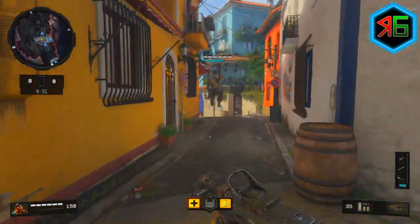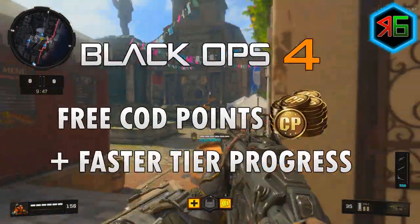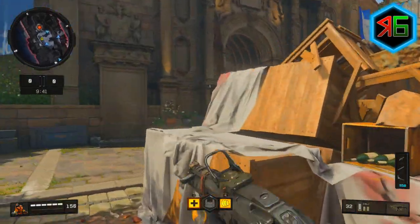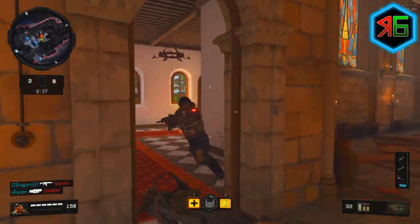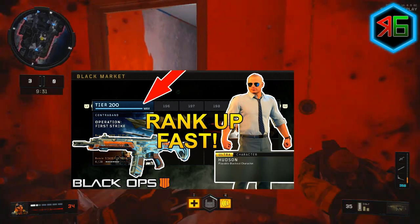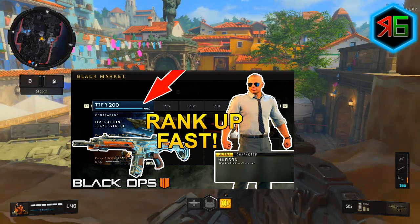Hey everyone and welcome, it's RazorGimmer here for another Black Ops 4 video. Hope you guys are having a good weekend. Today we're looking at how to progress through your tiers faster in the Black Ops 4 Black Market Contraband System. Hope you guys find it useful and if you do, feel free to leave a like. Make sure you check out my video I did recently about how to progress through your tiers faster — these are the main tips explaining how it all works. There's a link for that in the description and I'll put it on screen as well.